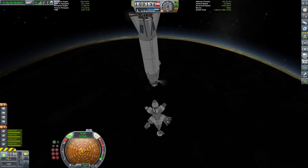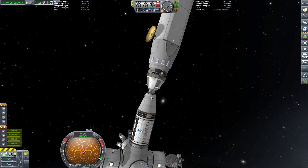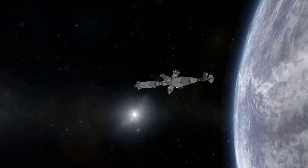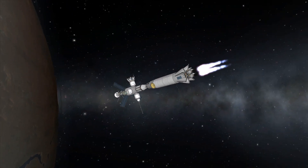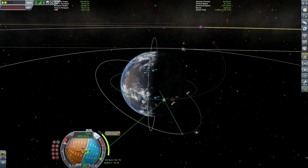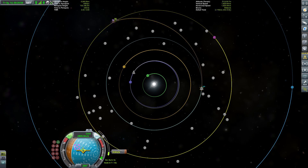Luckily, Lily orbits at a higher altitude of 455 kilometers, so the orbital velocity there is around 3500 meters per second — a little safer. The injection burn to get to Telomo is just over 1000 meters per second, but the insertion burn is a massive 1800 meters per second. The lowest insertion burn we could theoretically need was a little over 1500 meters per second, but we had excess delta-V in our transfer rocket so it wasn't a big deal.